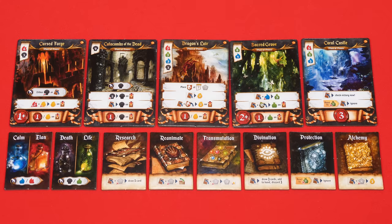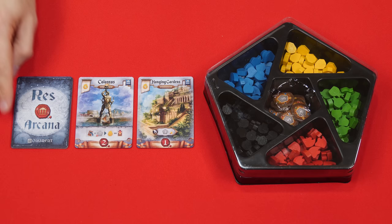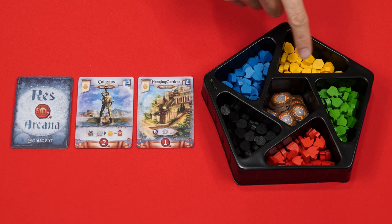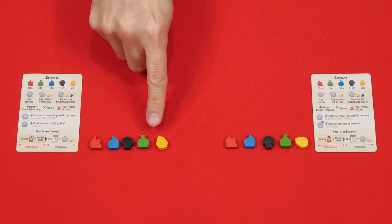To set up, put the five double-sided places of power in the center of the play area. For your first game they recommend using the side with the gold symbol in the upper right-hand corner, but for later games you can randomly select which sides to use. Also below these, put the eight tiles known as the magic items. Nearby, place the cards with this back shuffled into a face-down pile, dealing two face up beside it. Also place the tray holding the various essences known as Calm, Death, Elan, Life, and Gold, and in its center there's room for tokens known as the five times chips.